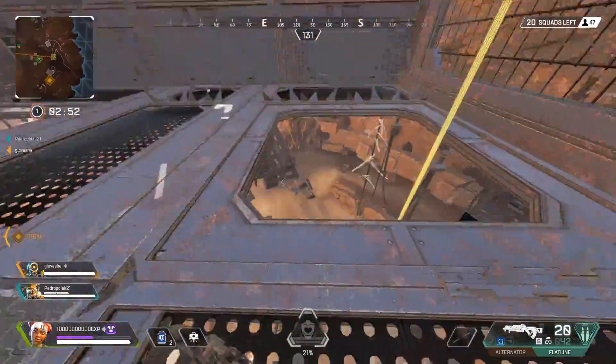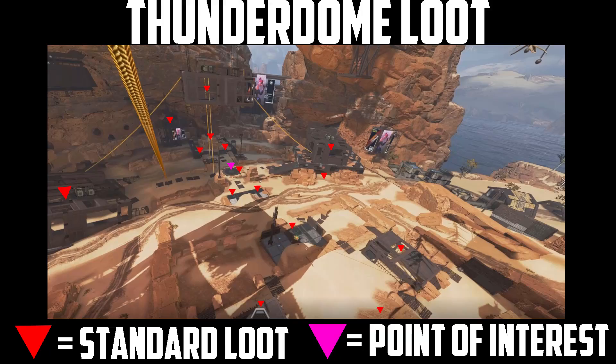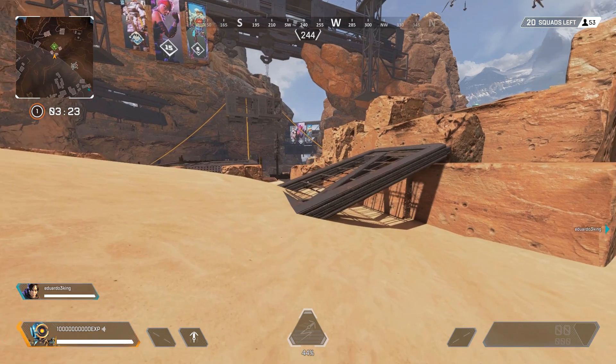Let's first look at the loot map for Thunderdome. Where does the loot spawn? Here is a loot map. The loot will spawn in these areas. For the most part, it's quite obvious — find loot in the metal cages and metal pathways. You can find loot under the metal cage on the right too, and there is a small area just out of view of this image that has loot too. I'll show you that now.